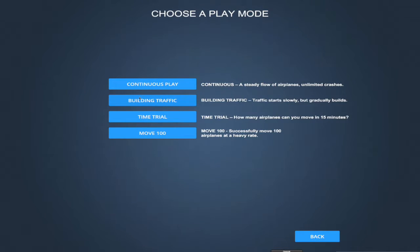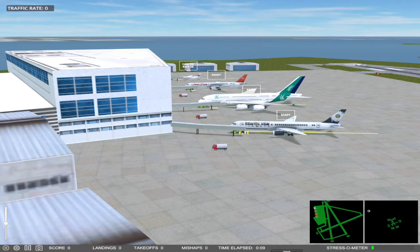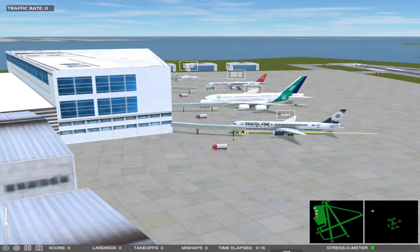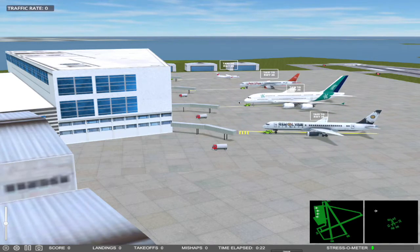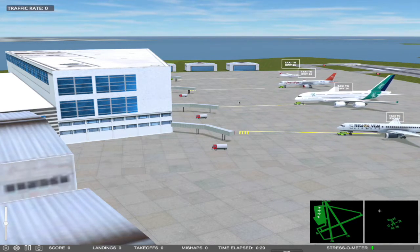We're going to use runways 24, 26, and 15, and we're going to use continuous play. We start with four aircraft on the tarmac and we're going to send them all to runway 26. To this point the game is very realistic — aircraft cannot move from their gate unless they get a clearance from ground control.